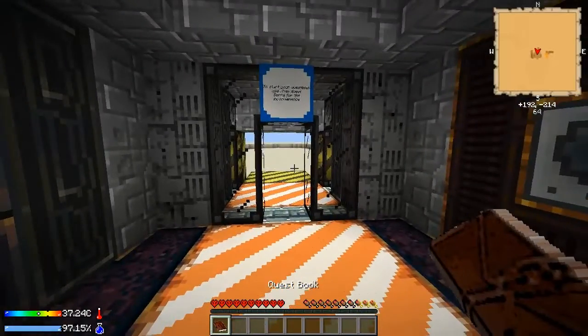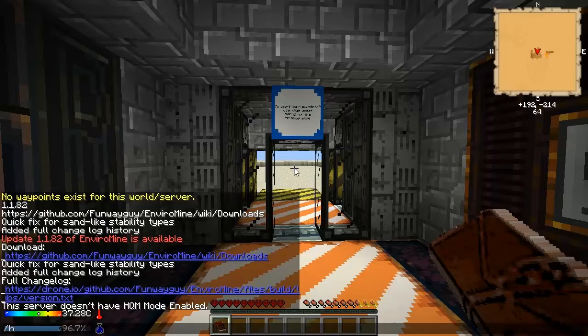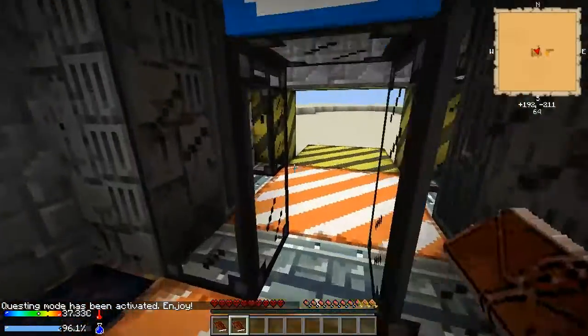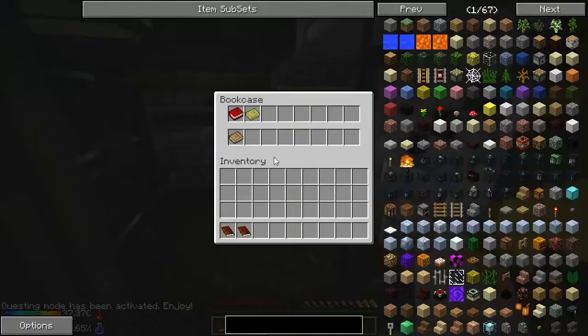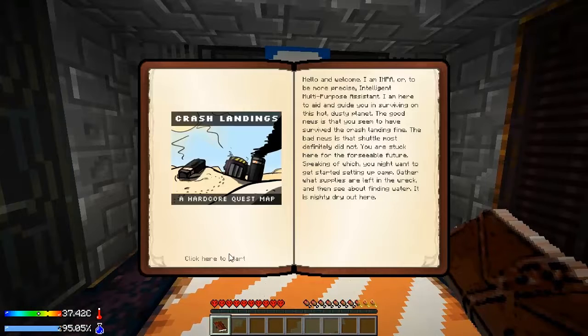One of the first things you need to do is look at the quest book. To enable it, I need to do this. There we go, it gave me another one, I don't need it. I've played this one time before, a little bit, so I know where the stuff is. I think I can put that there with the other books. To get started, we should just look at the first quests.